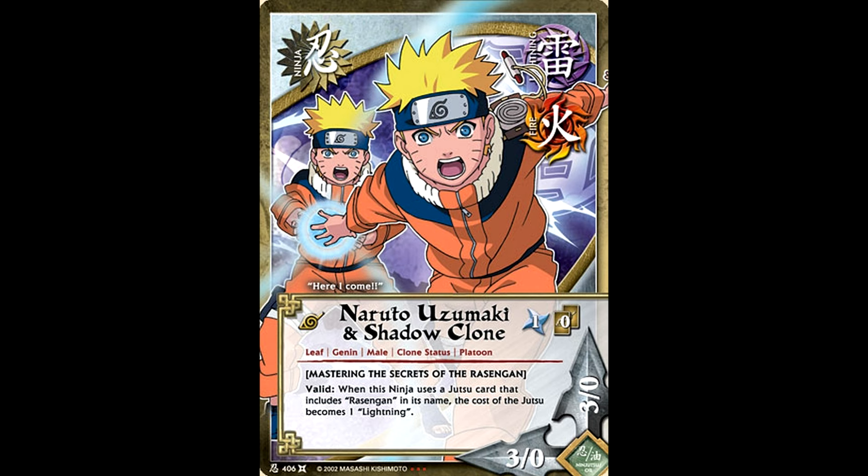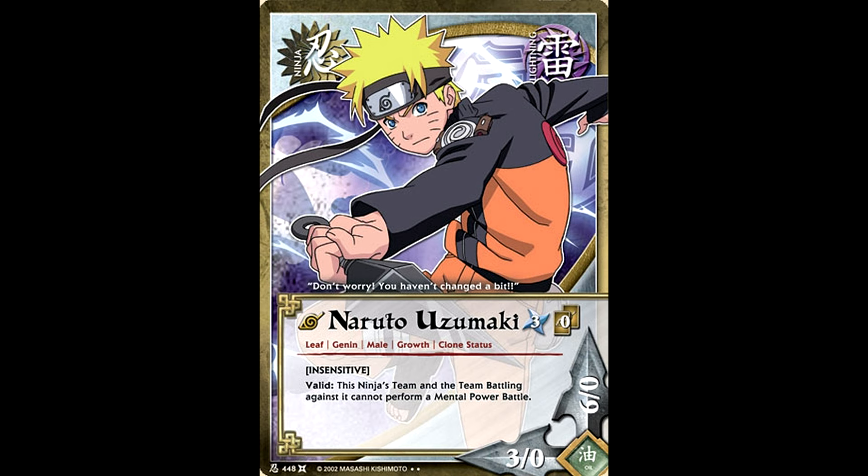A couple of just genuinely good Narutos also came out in the set. We'll start by looking at Insensitive. This ninja's team and the team battling against it cannot perform a mental power battle. This is basically your best counter to your opponent's mental power decks, although admittedly those are dying out a little bit, so a little less useful than it normally would have been. But if your opponent is still running mental power in this day and age, this is your best way to get around it. And since he doesn't require a hand cost, this could be a staple in every deck going forward.